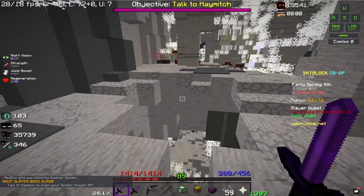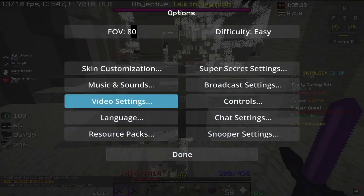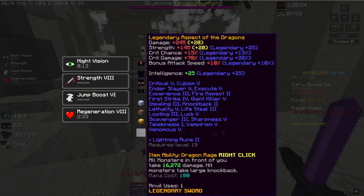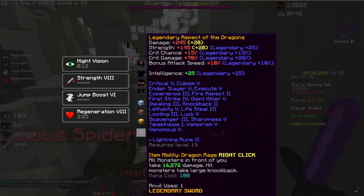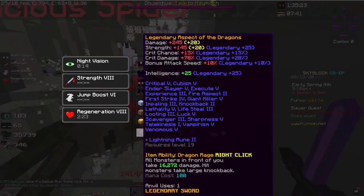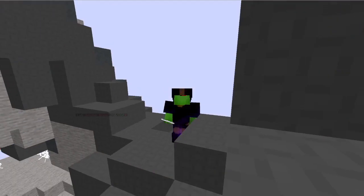Now if you want to see what my sword is, here is what it is. It is a legendary Aspect of the Dragons. It has max potato books, no fumings, max enchants — don't worry about knockback. And it has a rune that you don't have to worry about.